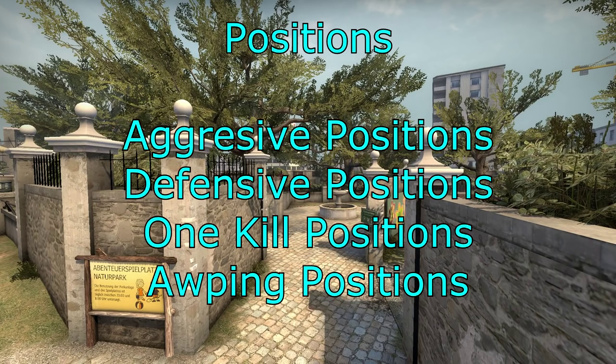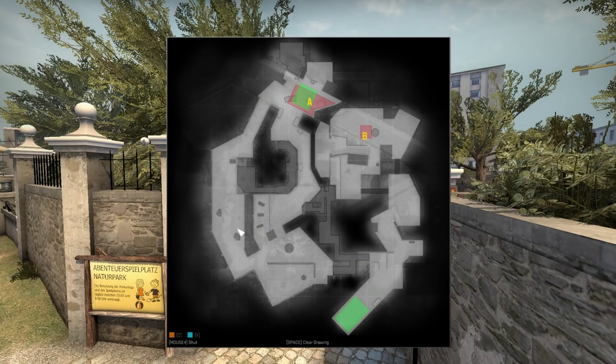Now we're going to look at positions — aggressive, defensive, and one-kill and AWPing positions. You can play by the rock, by the tree, in the bathrooms area, at the pot plant, at the fence, at the edge of the site, at the sign on the site, the boxes on the site, and at the bank or at the truck on the site as well.